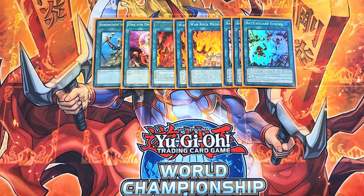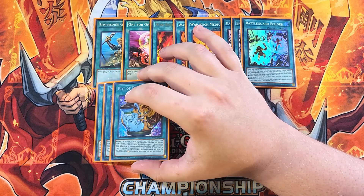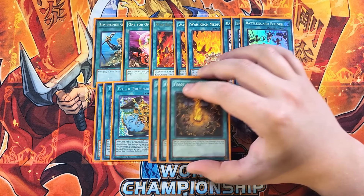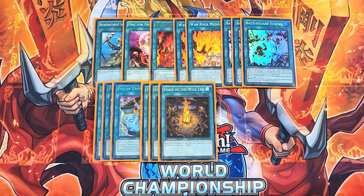We then play three copies of Pot of Prosperity, which is really good at helping us dig into the deck for the exact cards that we need. We then play three copies of Feast of the Wild Level 5. This card is amazing as a three-of because it's basically a double Monster Reborn — it lets you special summon up to two level five warrior monsters from your hand or graveyard, but they negate their effects and cannot attack. That's totally fine because we can use them for link material or XYZ summon into really powerful monsters. It is searchable off Battleguard Cadet, but I like it as a three-of because you always want to see it.